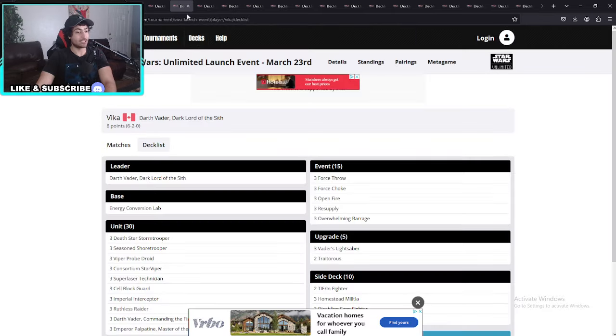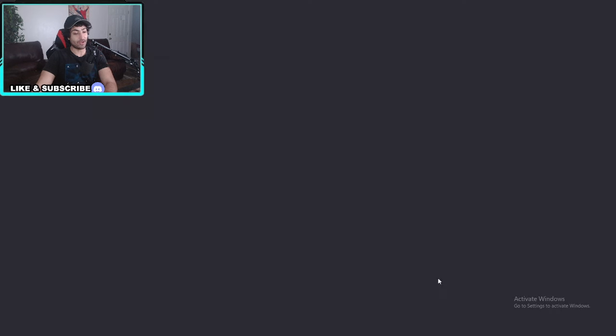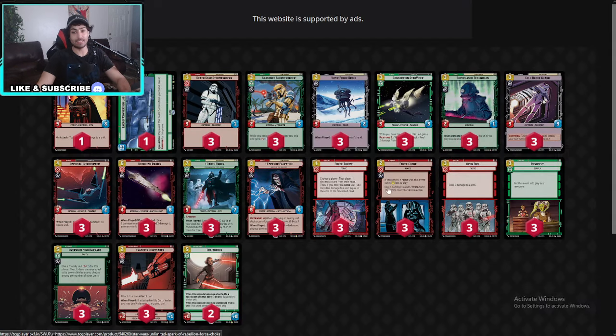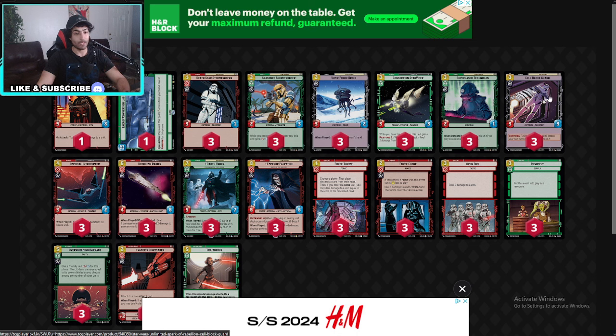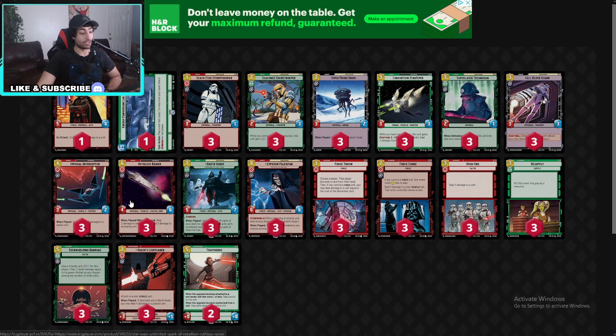That was number 16. Now we have number 15: Darth Vader. I'm very interested in this Darth Vader with the ECL. He is running the Vipers at three, the Shoretroopers at three, the Cell Blocks at three — something we usually don't see Darth Vader doing. Let's look at his space lineup.